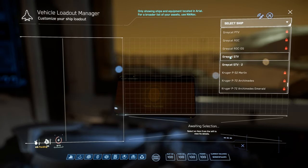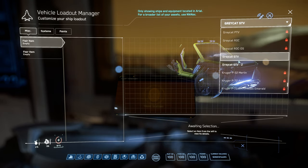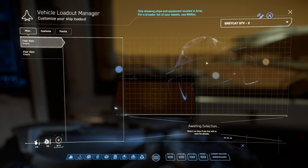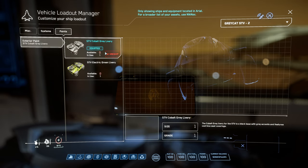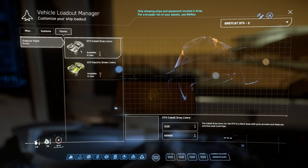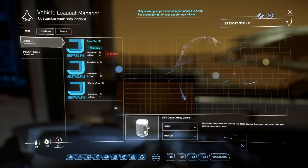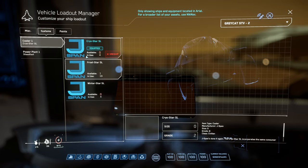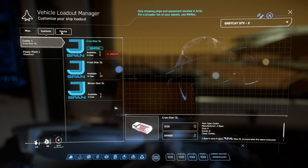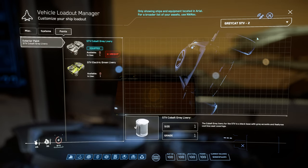If you have different STVs, be sure to put different paint on them so you know exactly which one. This one is not the correct one, so we need to find the black one. There we go — this is the one that we just put two armors and weapons in. Just go to your paint, unequip the paint, click save change unequipped, and then reapply the paint again and save change unequipped. I only mess with the paint because sometimes when I try to unequip a system and put it back on, I found that the cooler is not put back on, so I cannot even start the vehicle. So just mess with the paint. Now the loadout, the weapons, and your armor are saved.